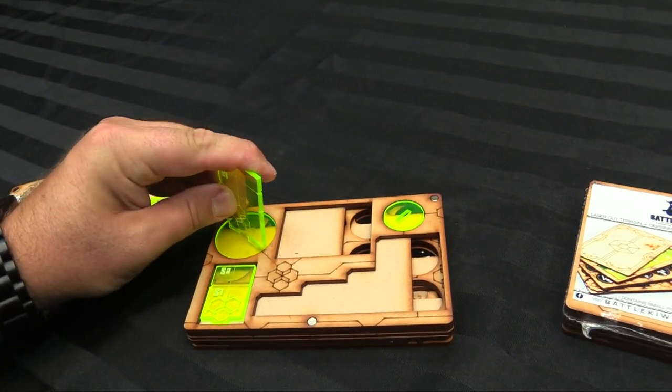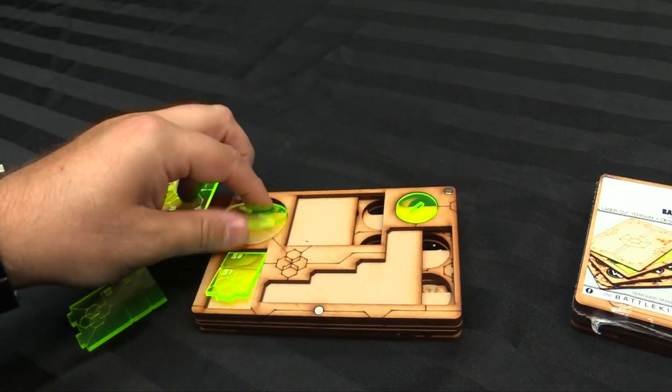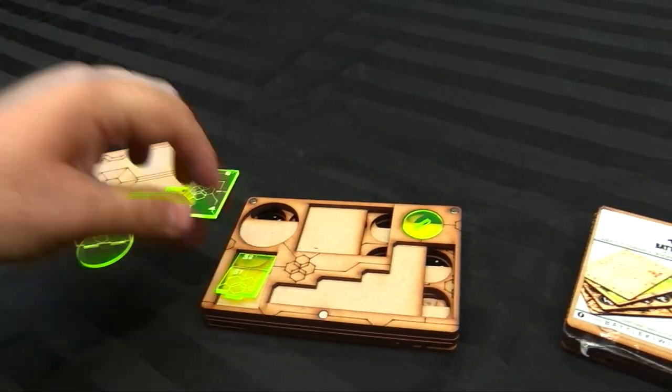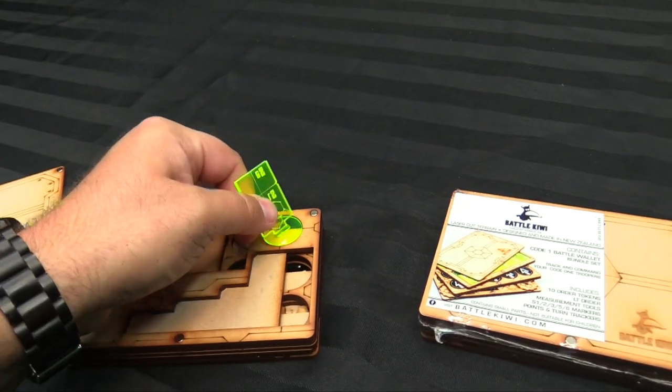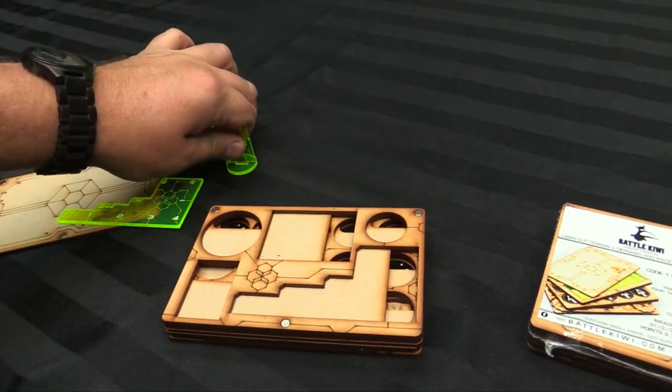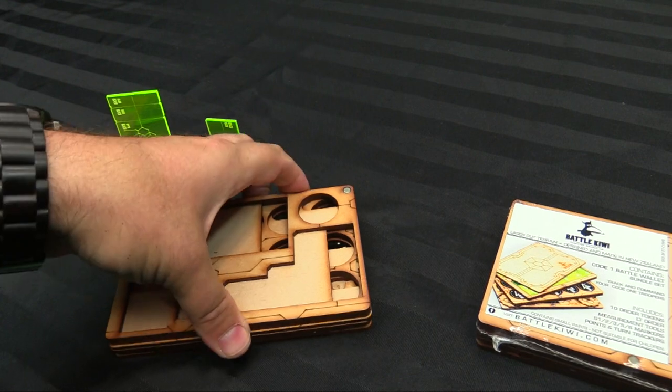You just slide in here — I didn't pop out the actual slots — and then they just pop in like so. You can use them in your games to track everything you need, and they just come apart when you're done so you can stand up models and see who can see what.